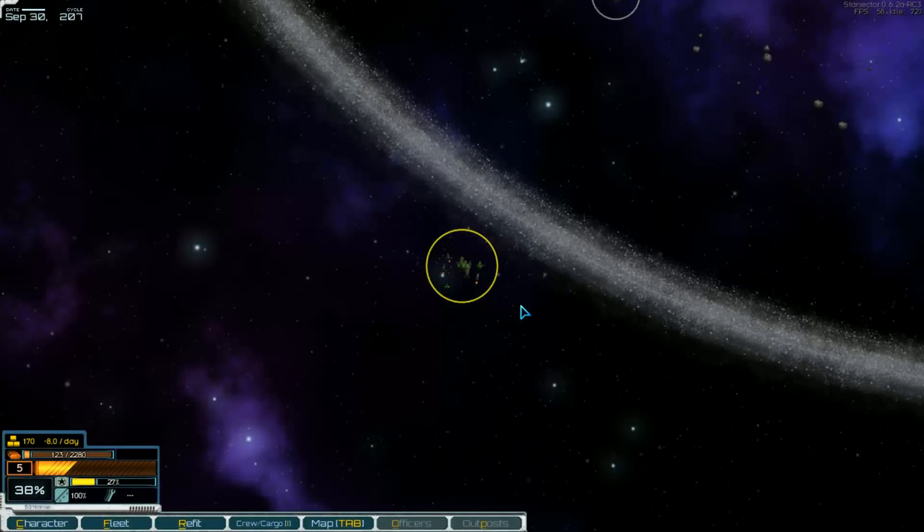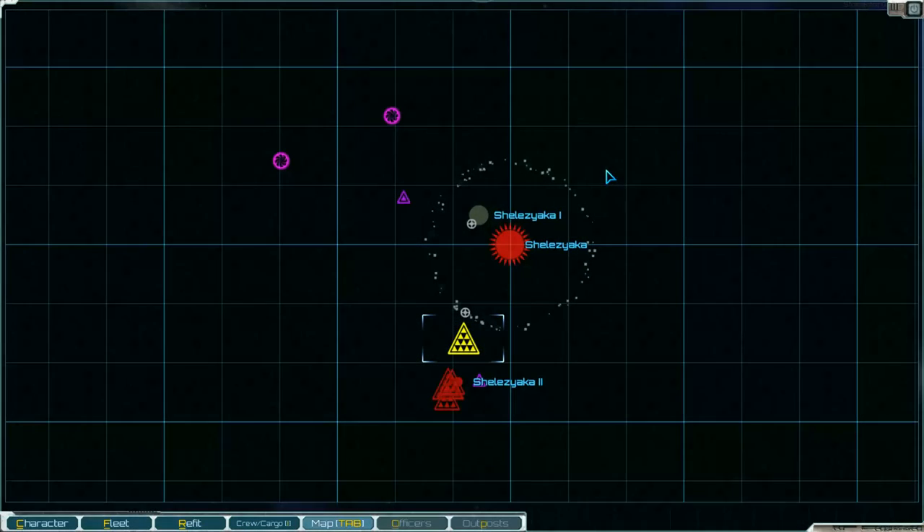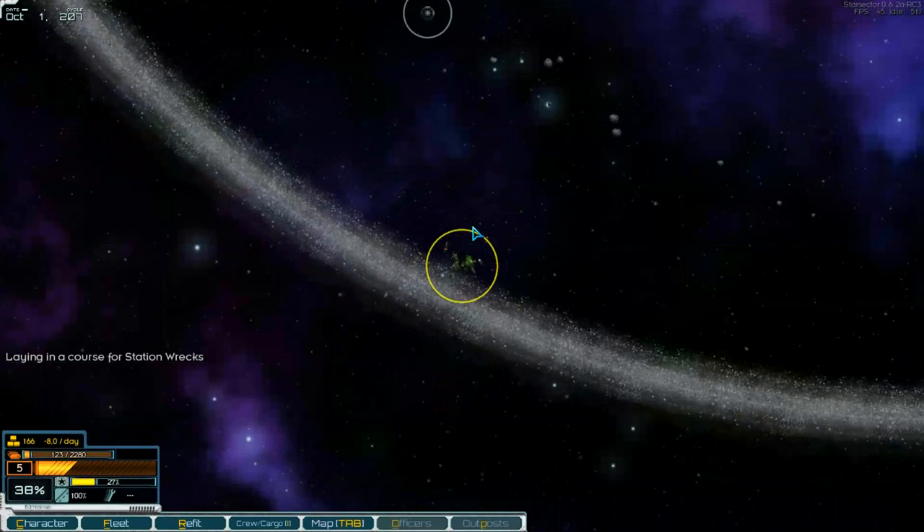Hello and welcome to part number 90 of Starvector with the mod Ironclads. We are in the game and we want to go to the station wreck. Yeah, here it is. Okay, let's go.